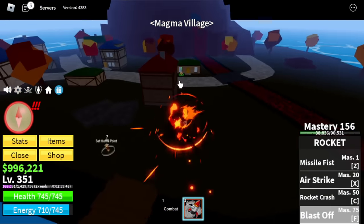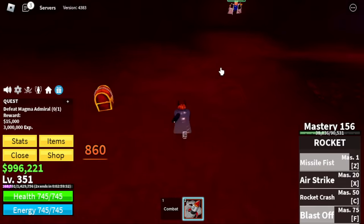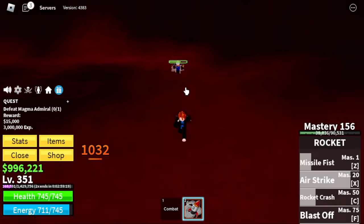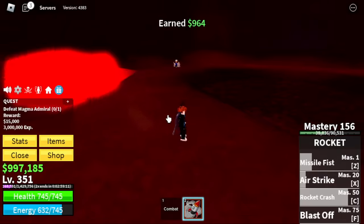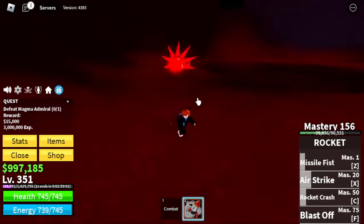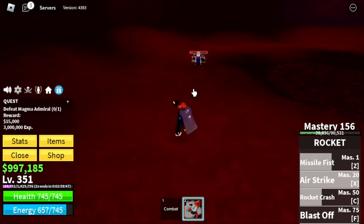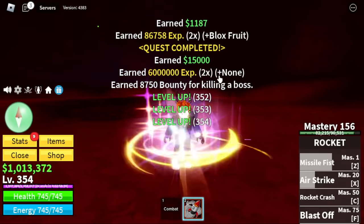Next island, Magma Village. Our only target is the Magma Admiral. This is kind of tanky, and you don't have any wall here to do wall strat. My technique here: use all your skills, then wait for him to attack so that you can see and dodge his attacks. The damage of this boss is really high, so make sure to survive. Just to show you guys that it is really possible and easy to defeat these bosses using the Rocket Fruit.